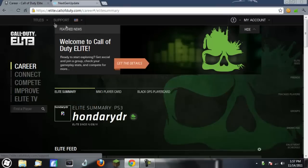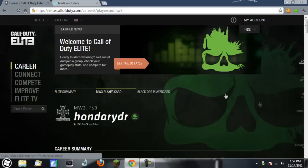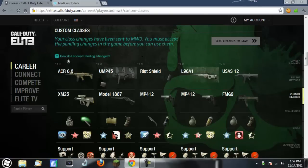So what you're gonna do first is go to elite.callofduty.com and come up to your home page with your Elite summary. You're gonna go over and click Modern Warfare 3 player card, and once over here on the right when it slides on over, you're gonna hit custom classes.